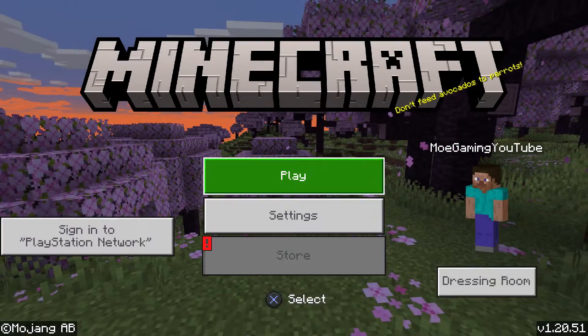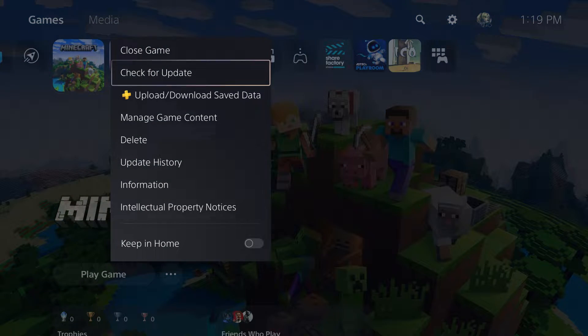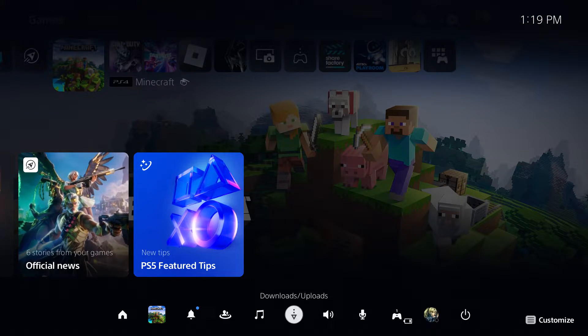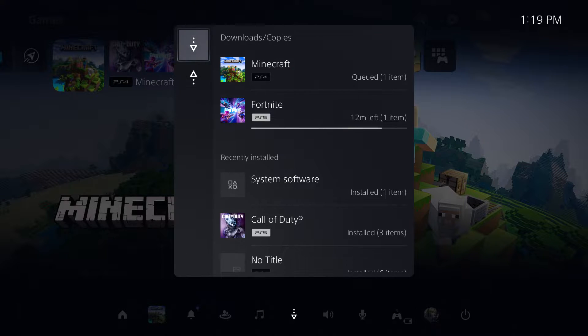And the reason you can tell that is if you go outside into your PlayStation account, either 4 or 5, doesn't matter, and you click into the options button, go into check update, you'll actually see there is an update available. And when I go to updates, you'll see there's Fortnite and whatever, Minecraft — there's an actual update available. It's ready to install.